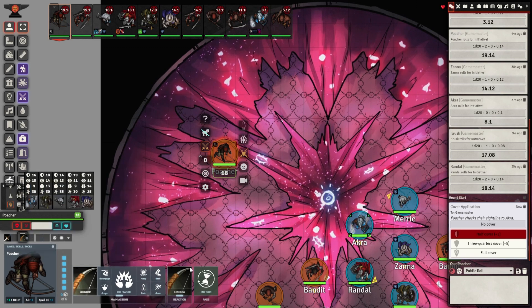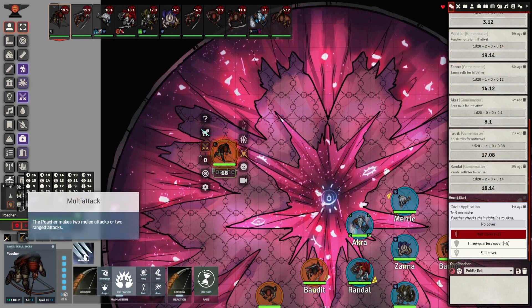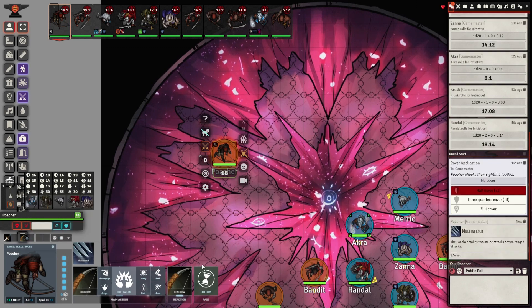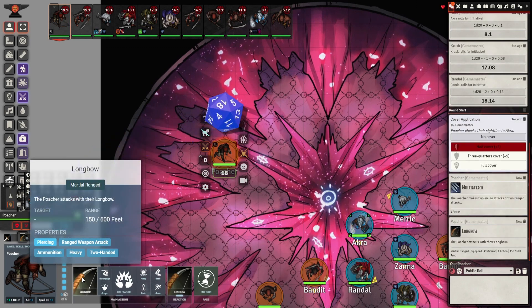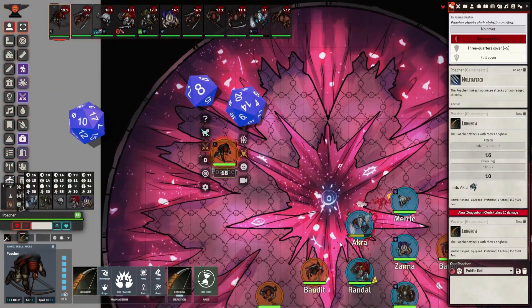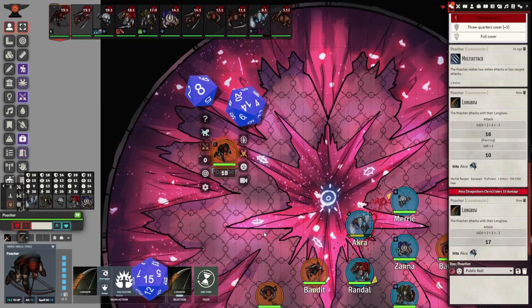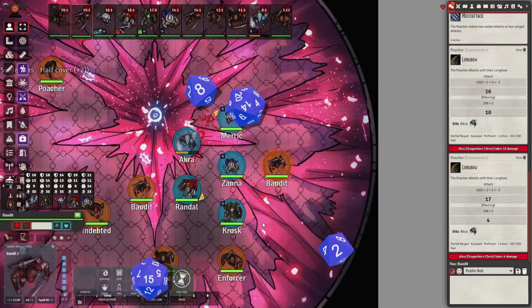Next, I can select if they have cover. Let's say Acura has half cover — that'll give him an AC bonus. Then I click this button for attack. If I had reactions, they would be here; spells would be here as well. Other actions include disengage, dodge, use a feature, or multiattack. I'm going to use multiattack to attack twice — Longbow one, Longbow two. After you're done, click the End button.